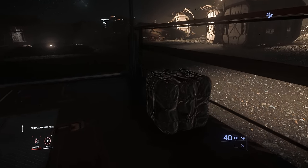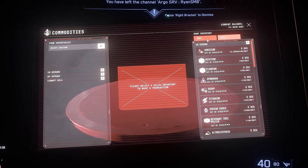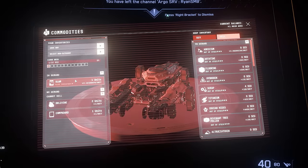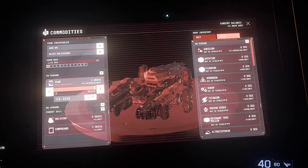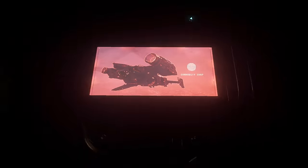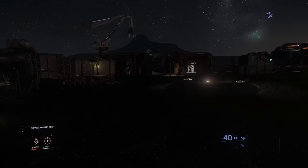Let me see if I can just pick this up and put it in my ship. Oh yeah, we can sell some slam — 2,000 for that little bit. Very nice. Just a couple of grand there for some slam. It's what I like.